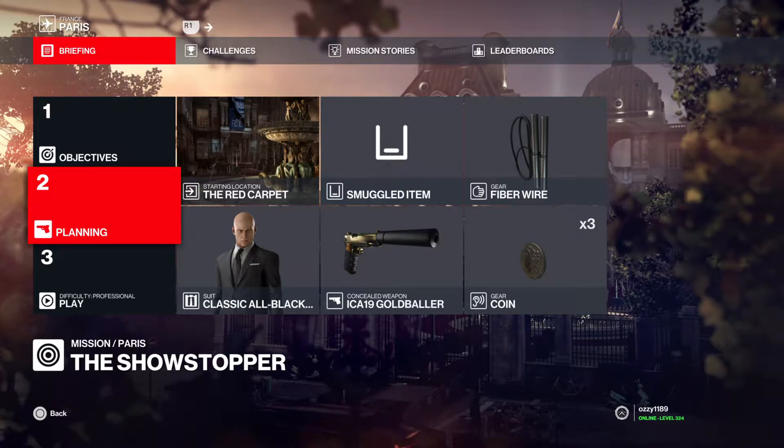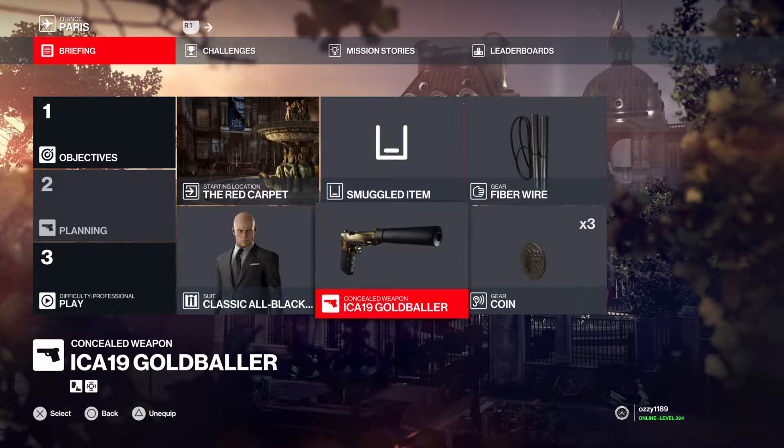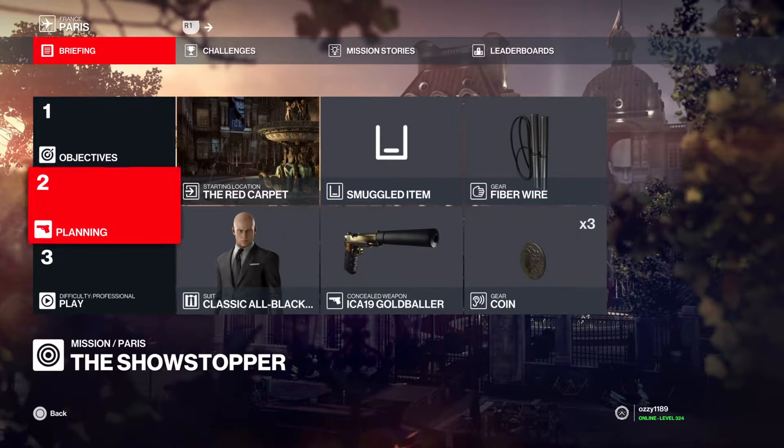Hey guys, Ozzy here. Today I'm going to do an updated version of the Paris level, the Showstopper — Silent Assassin, Suit Only. In the last one you did need an emetic gas grenade and emetic gas device, and I figured that a few of you might not have that, so you're not going to need anything for this. I just brought the normal stuff.